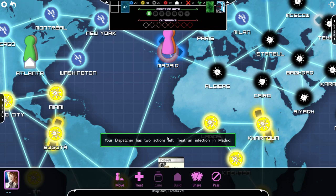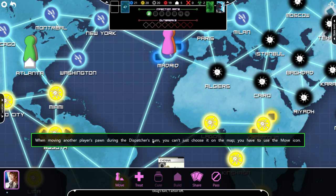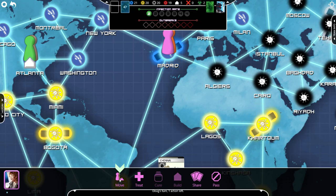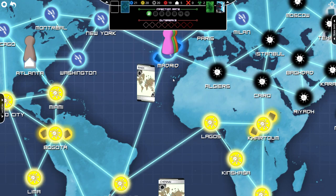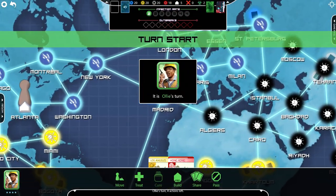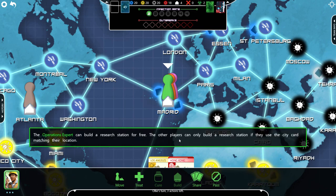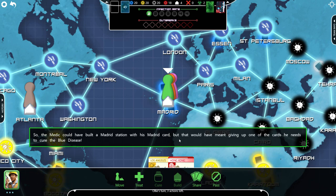Your dispatcher has two actions left. Treat an infection in Madrid. Now move Oli, the operations expert, to your location. When moving another player's pawn during the dispatcher's turn, you can't just choose it on the map — you have to use the move icon. The white icon you just put in Madrid is a research station. The operations expert can build a research station for free. The other players can build a research station if they use the city card matching their location. So the medic could have built a Madrid station with his Madrid card, but that would have meant giving up one of the cards he needs to cure the blue disease.